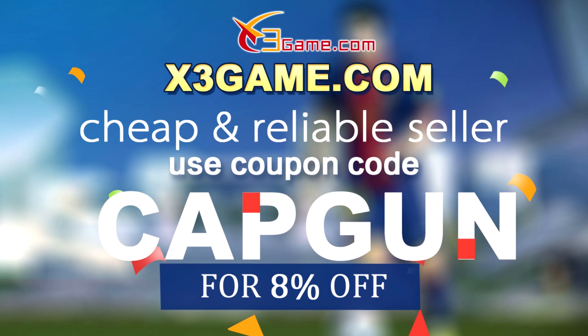If you guys need FIFA 18 Ultimate Team Coins, go and check out x3game.com. Their link will be down in the description. Use code CAPGUN to get yourself a discount.